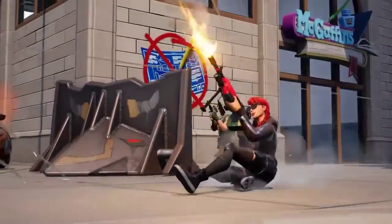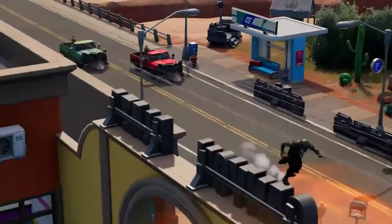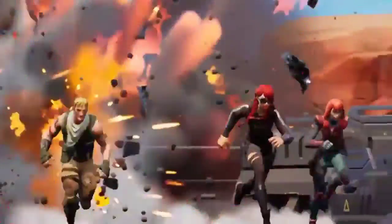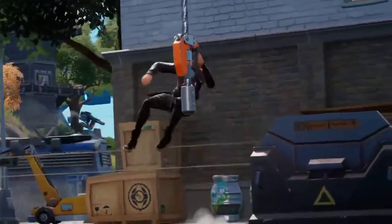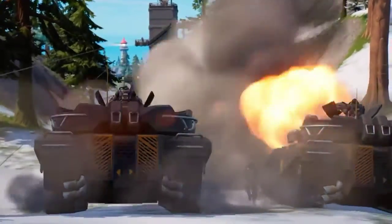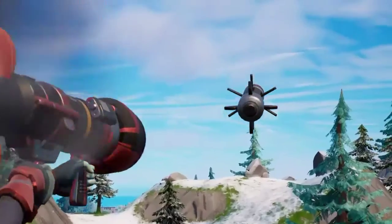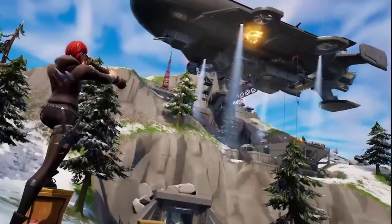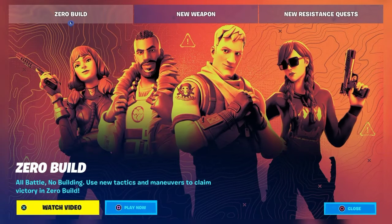Watching the Zero Build trailer now — we can see the LMG, the MK7, cow catchers on vehicles, C4s, tactical sprint, zip lines, tanks, and the Anvil Rocket Launcher all in action. That was an insane trailer — I was hyped watching it.